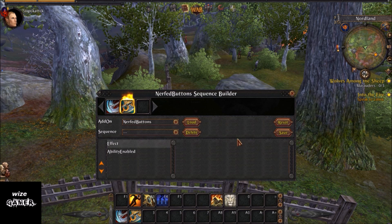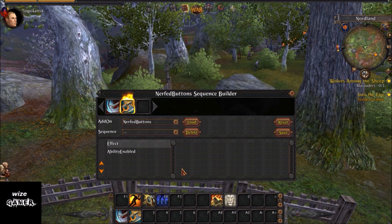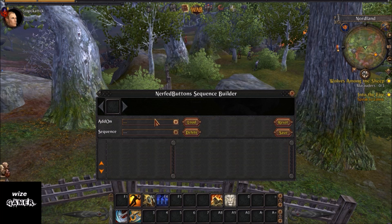Now go over and hit the Save button. When I use actual letters for the name it seems like it doesn't save properly, so let's try again and see if we can get it to save.